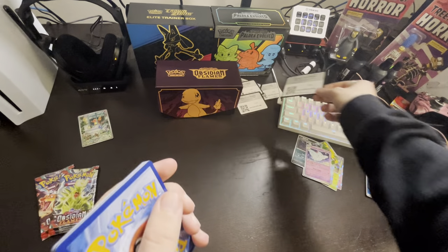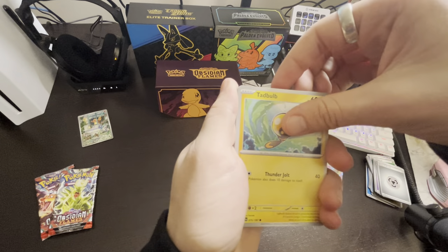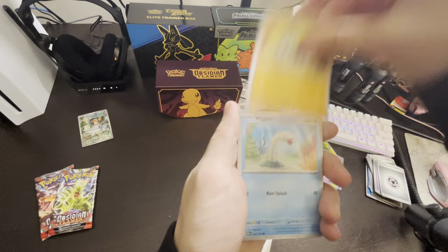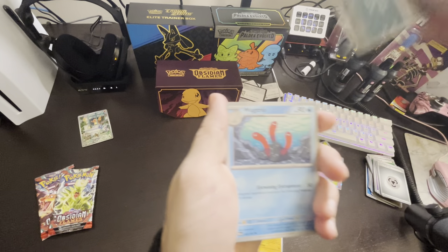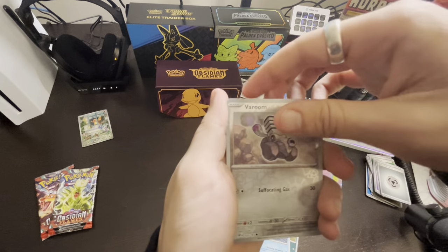Here's the code card. Pack 7: Tadbulb, Lechonk, Barboach, Wigglet, Stunfisk, Salazzle, Wugtrio, Varoom — and...